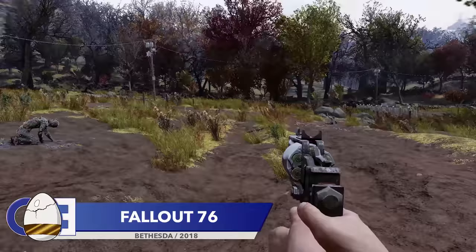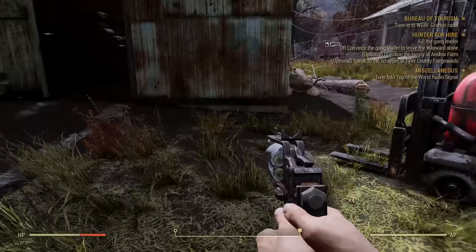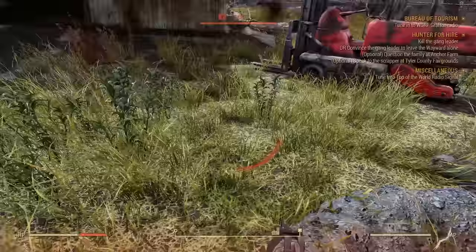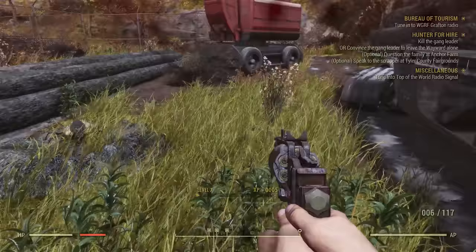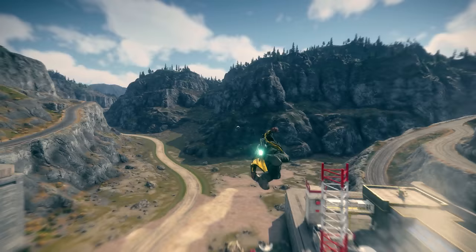With the Wastelander update for Fallout 76 releasing a couple of weeks ago, many of us decided to give it another go. The update has definitely made the game feel more alive and, dare I say it, more like an actual Fallout game. It's still pretty early on but it's a definite improvement over the base game. The detail of note from Fallout 76 is a weird one — when fighting ticks, if they are allowed to bite you, their bodies will actually fill with your character's blood. Yep, that one made me itch too.